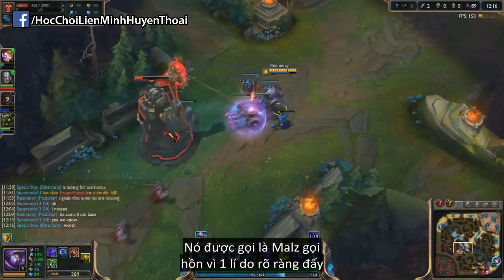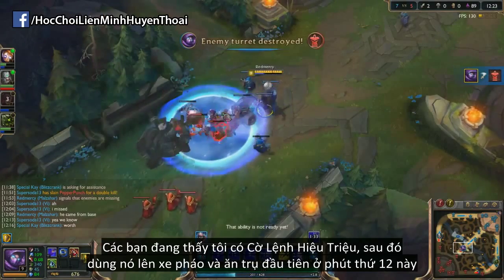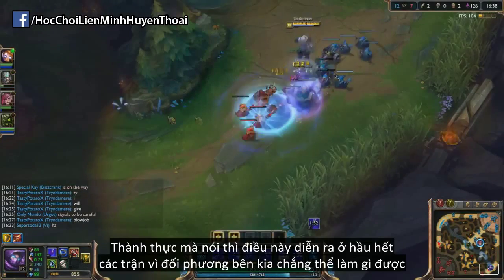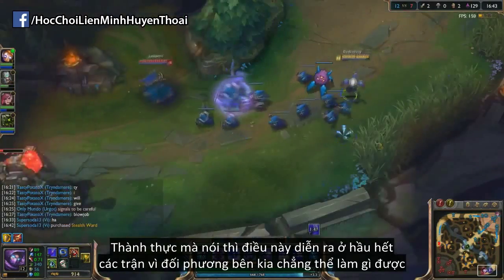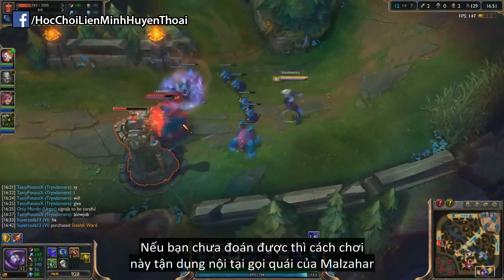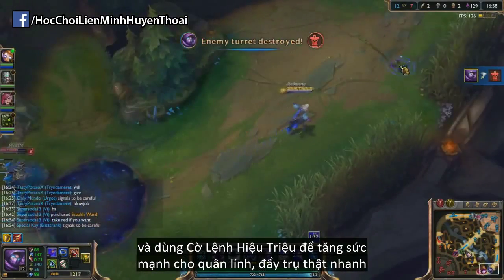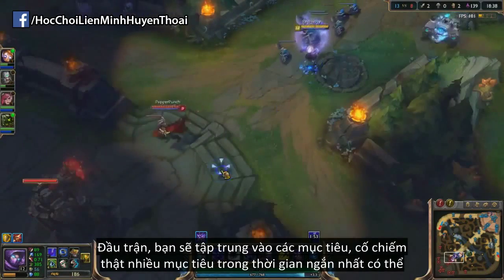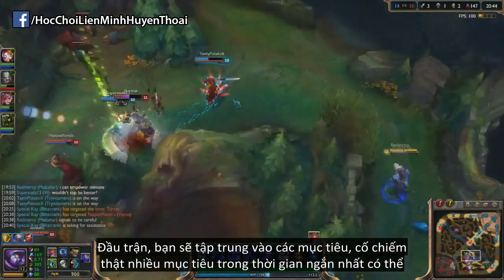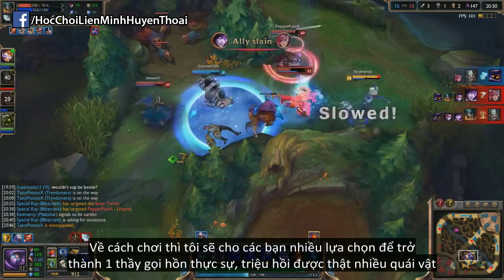It's called Necromalzahar for a very good reason. As you can see in the clip, I have Banner of Command that I used on a cannon minion, and I got the first tower mid lane within 12 minutes by myself. Quite honestly, this happens almost every single game because there's really nothing the mid laner can do about it. This build revolves around Malzahar using his passive Voidling and Banner of Command, buffing up minions to push down towers extremely fast. For the first part of the game you're playing extremely objective focused, trying to get as many turrets as possible as fast as possible. And once we get into the build, I'll give you an extra option to become even more of a Necromancer, summoning even more minions.